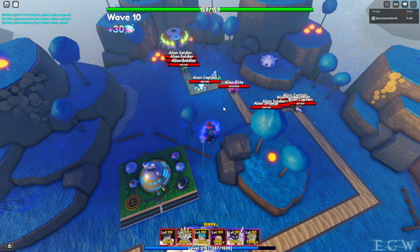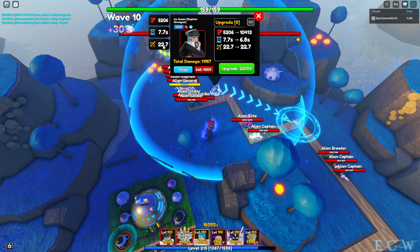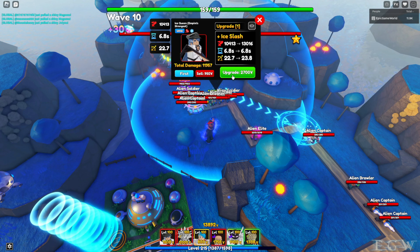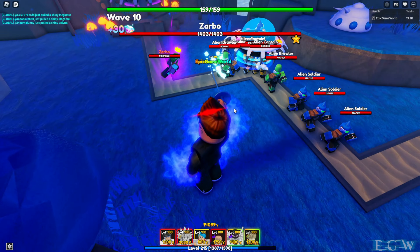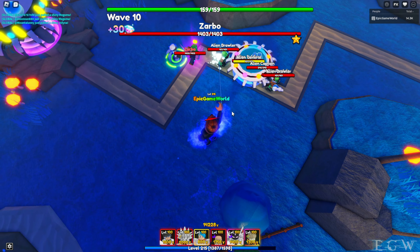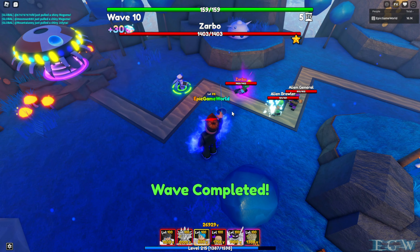We're going to go ahead and place Bulma and get her fully upgraded. Ice Queen when you first place her is 5,206 damage, 7.7 seconds with a 22.7 range. Upgrade one is going to be 10,413 damage, 6.8 seconds with a 22.7 range. You can see what her attack looks like right when she gets placed — it's kind of a graphic attack to be honest. She's kind of a rough unit; they're having a bad day here on Planet Namek.